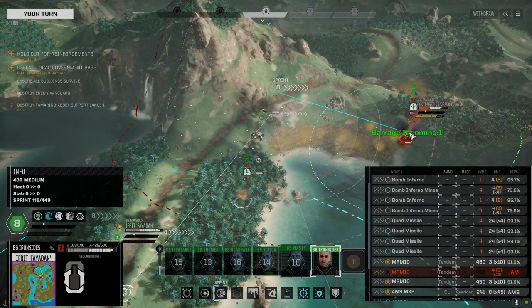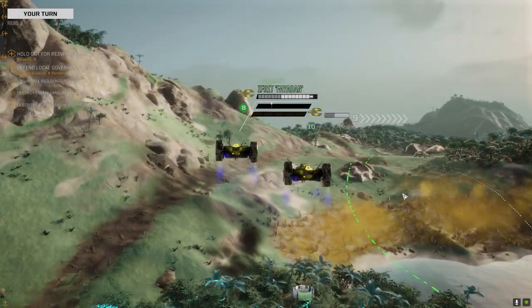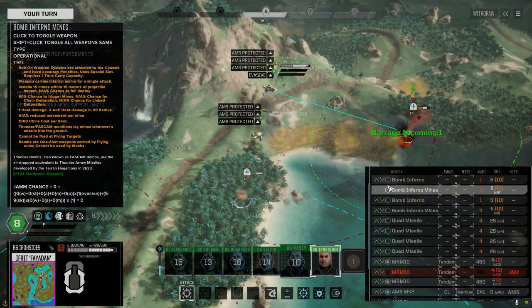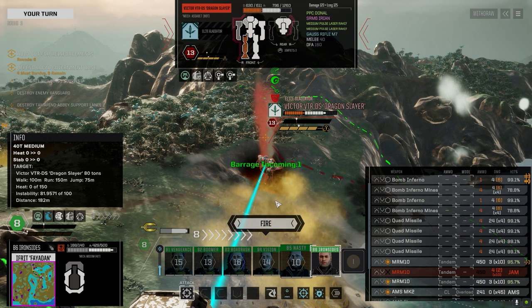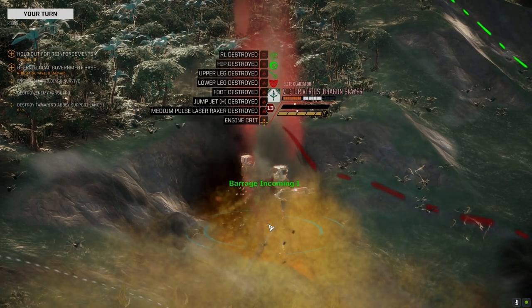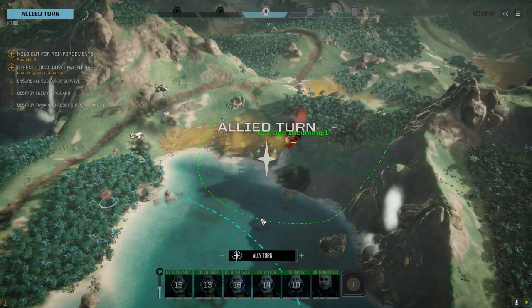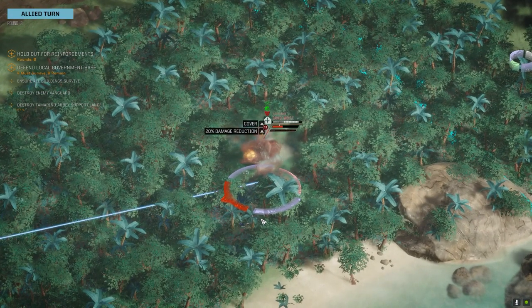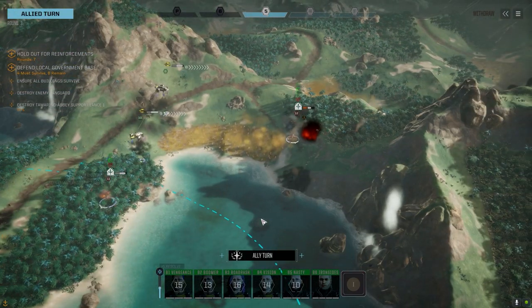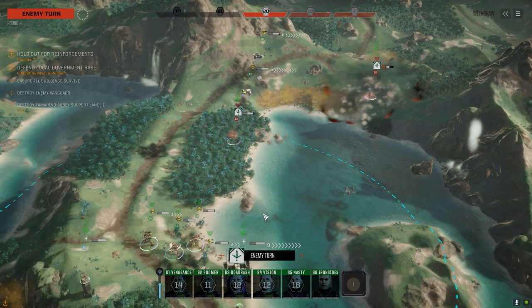Do I use my quad missiles on this guy? He's not that bad hit — we might be able to get the leg if we get lucky. We've got a knockdown on this Victor; it's pretty much over for him. I want to target that leg — we've got enough. There we go — critical hit! AP gauss destroyed — nice! Pilot wound. Barrage incoming. Yes, keep shooting them! I love that this guy's inspired — he's probably inspired because he heard the reinforcements arrived.